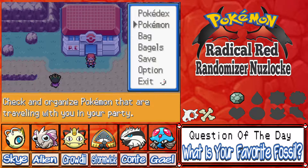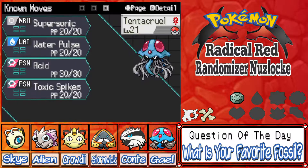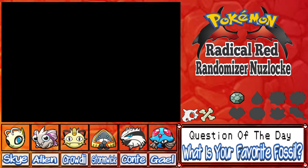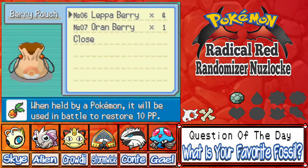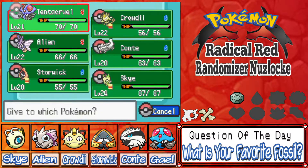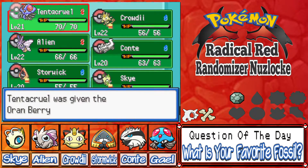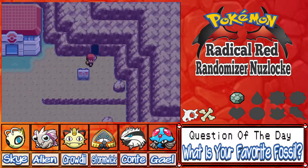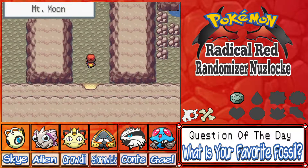Tentacruel hit level 21 off that so that's really good for us. I'm gonna give him that Oran Berry we just got — I think he earned it. Unfortunately while we were grinding, a lot of Fortresses kept Bug Biting and stole like all of our berries, so that was pretty depressing. Let's go ahead and go into the cave and let him keep gaining some levels — we'll try and conquer Mount Moon.